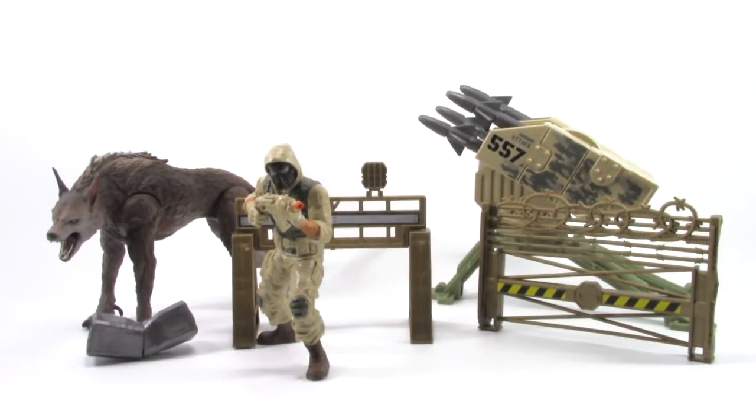This time we are taking a look at the giant wolf Ralph. Personally, I didn't have a lot of gameplay with Ralph since I played more of the NES version, but you better believe when I got my hands on the arcade version, Ralph was my number one choice. This set comes with two pieces of fence, a ground attack missile launcher number 557, the Coors Reaper version 3 with his signature Uzi, and Ralph.